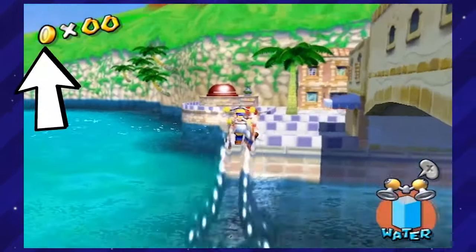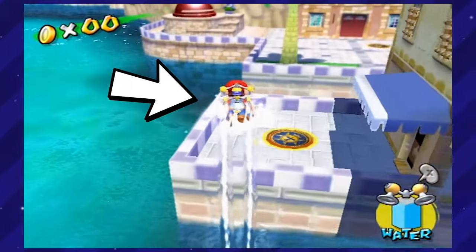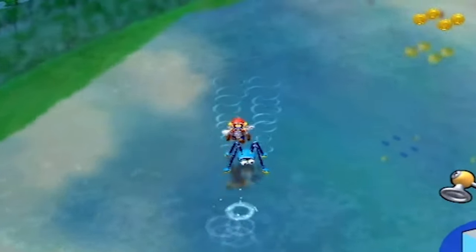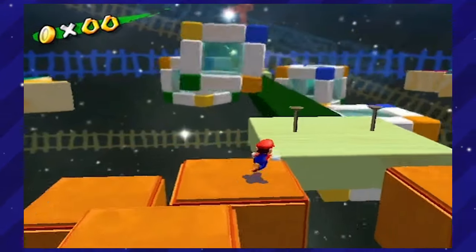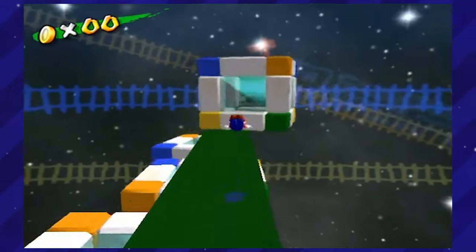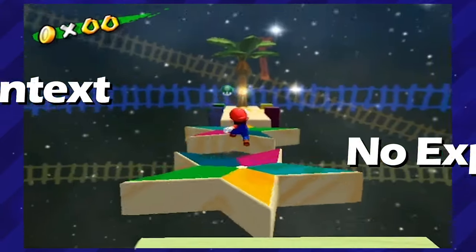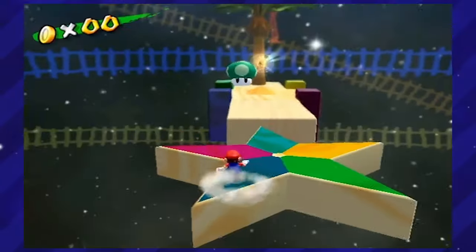Of course, we got this FLUDD thing on your back that enhances your platforming more, and you can shoot water now. Some of my favorite parts in this game, ironically enough, were the parts where you had your FLUDD taken away from you, and you had these platforming challenges — no context, no explanation, just blocks in space. That's all you need in life.